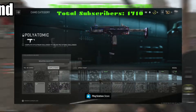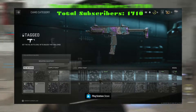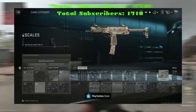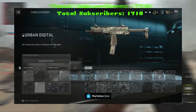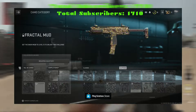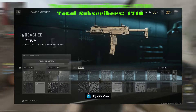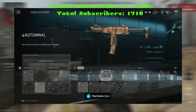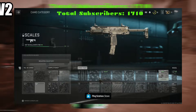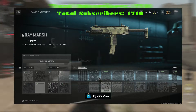Now let's talk about camos. There are four mastery camos this year: Gold and Platinum returning, then Polyatomic — which I'm assuming is like Damascus from Modern Warfare 2019 — and a newer one called Orion. It may be the new Obsidian equivalent. The camos seem tedious but also kind of easier. From what I can tell, it's about getting 50 kills per weapon to unlock camo categories, then maybe 50 headshots, 50 long-range kills, and so on. I think it'll be a bit easier than MW2019's grind.